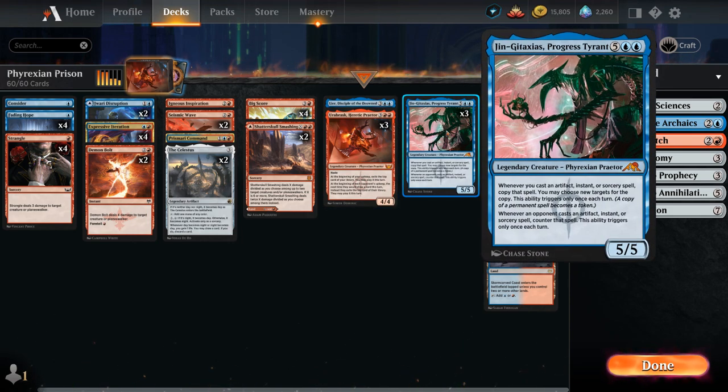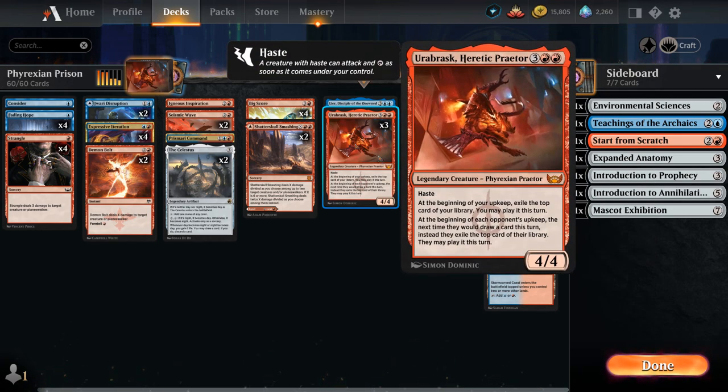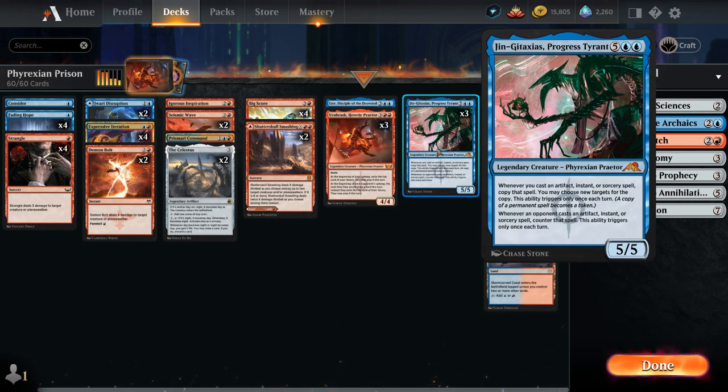We also have three copies of Jin-Gitaxias, Progress Tyrant — the 7-mana 5/5 Phyrexian. Whenever we cast our first instant, sorcery, or artifact each turn, we get to copy it and choose new targets. And whenever an opponent tries to cast an artifact, instant, or sorcery each turn, it gets countered. If we get both Jin-Gitaxias and Orobrask in play at the same time, we've probably already won, since Orobrask's exile effect means the opponent can't hold up answers to beat Jin-Gitaxias's ability — that's the prison element.